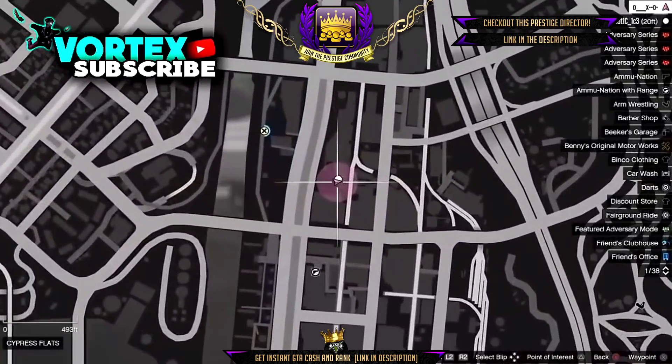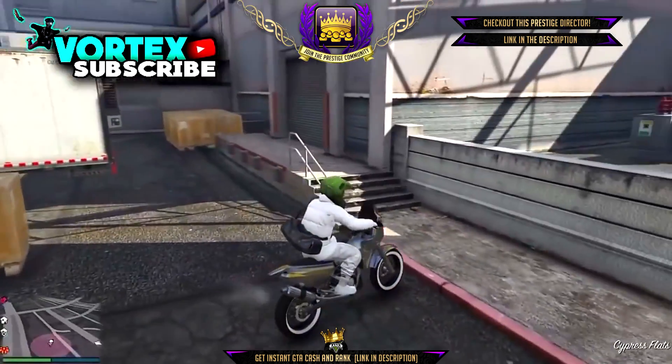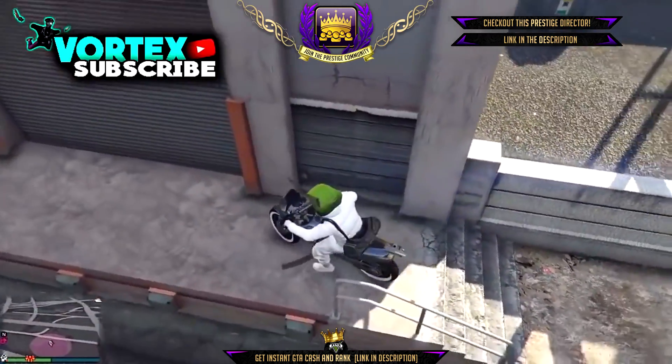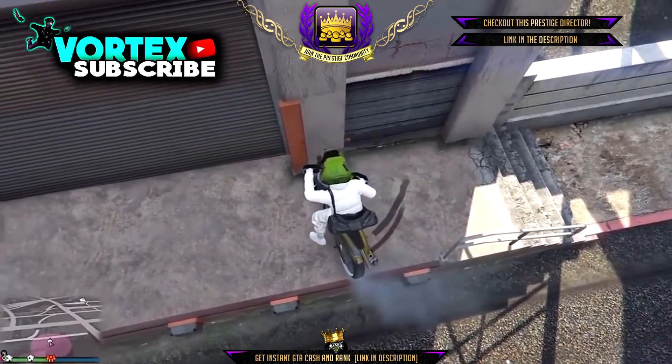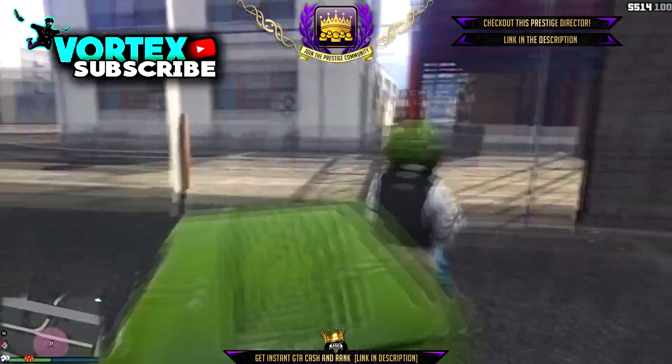Alright guys, to start this first glitch off, you want to come down to this location on the map. When you are at this location, you're going to see this red brick on the wall and you just want to, if you're on a bike, do what I'm doing, which is rotate your bike so you can just slip straight in. And as you guys can see, you are now in a god mode where you can kill people inside of it, but people can't kill you when you are inside.